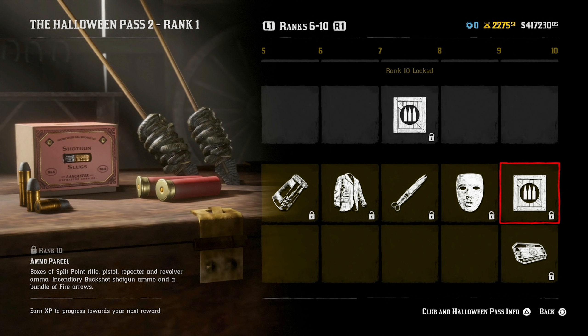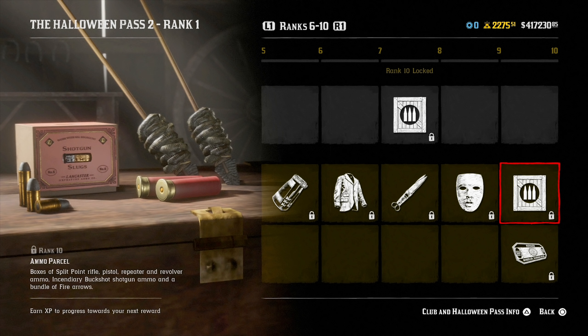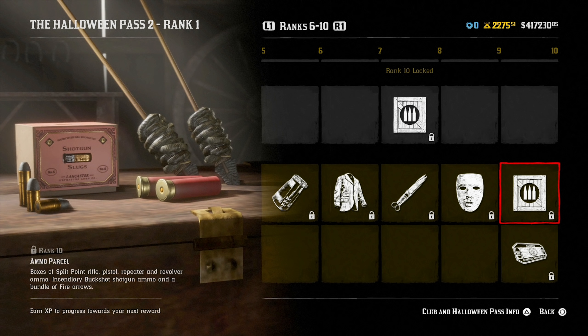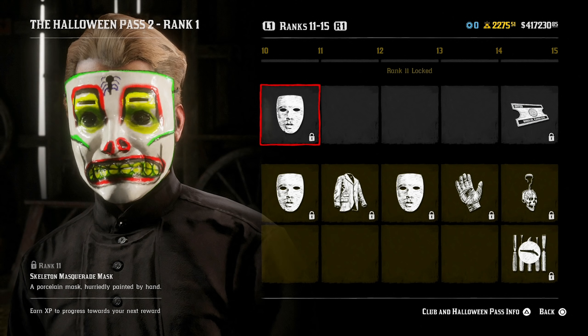Moving on to rank 10, you get an ammo parcel of split point rifle, pistol, repeater, and revolver ammo, plus incendiary buckshot shotgun ammo, and a bundle of fire arrows. Kind of crazy how we're getting split point ammo parcels in this Halloween pass when split point ammo is still broken here in-game — it's been broken since the launch of this game and Rockstar has never bothered to fix it. Also at rank 10, an ability card upgrade to unlock one ability card upgrade of your choice.